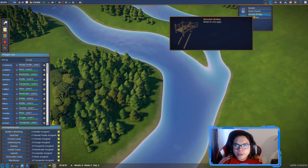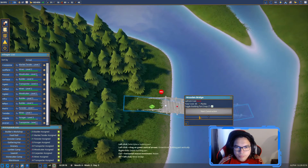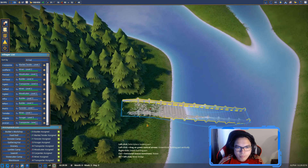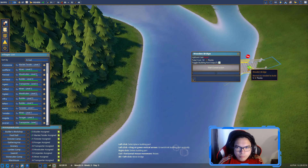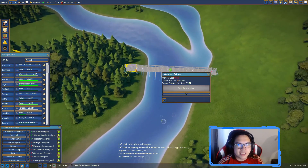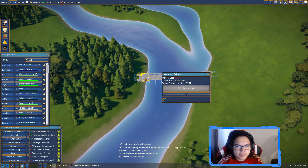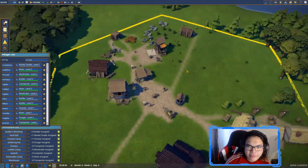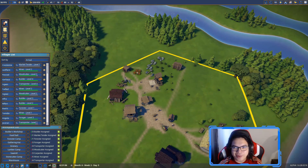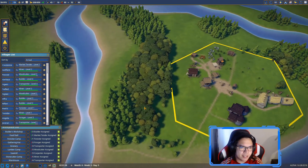We might as well build a wooden bridge. It's quite pricey - do we have enough right now? We'll just skip for now. Look at that - they're already planting trees, so reforestation is underway. It might take a while though because we delayed having a forester camp, which is my bad.